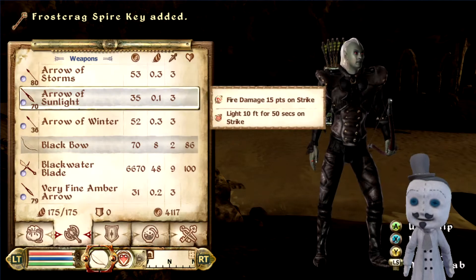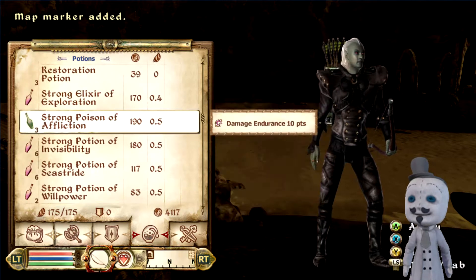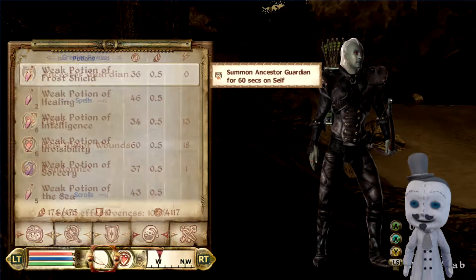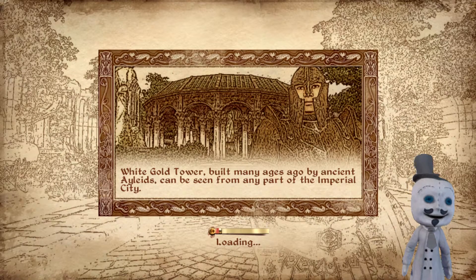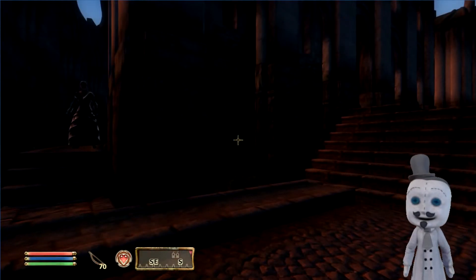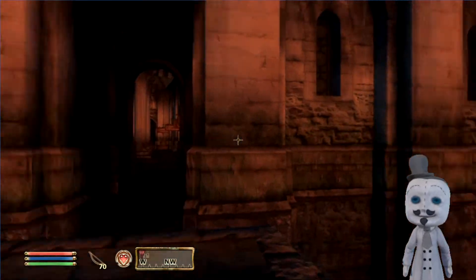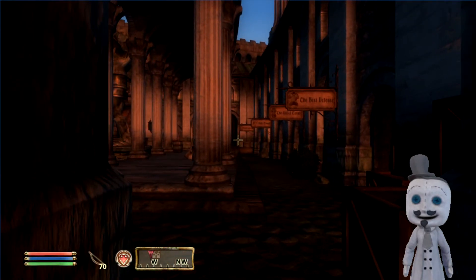Wait, am I over encumbered again? Yes, because of all the stuff this randomizer is giving me — game, could you stop giving me so much garbage! Okay, we can move. Anyway guys, that's been a quick look at the Oblivion randomizer. If you want to see more content like this, don't forget to comment, like, and subscribe. Like the video because it helps with the algorithm. Don't forget to subscribe and join me on Twitch — that link is in the description below. See you guys next time.